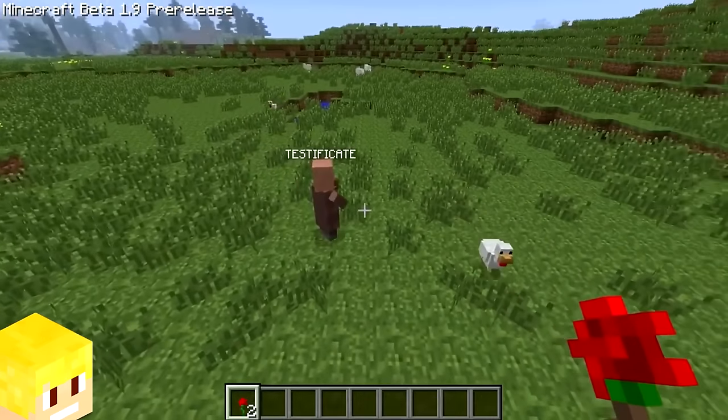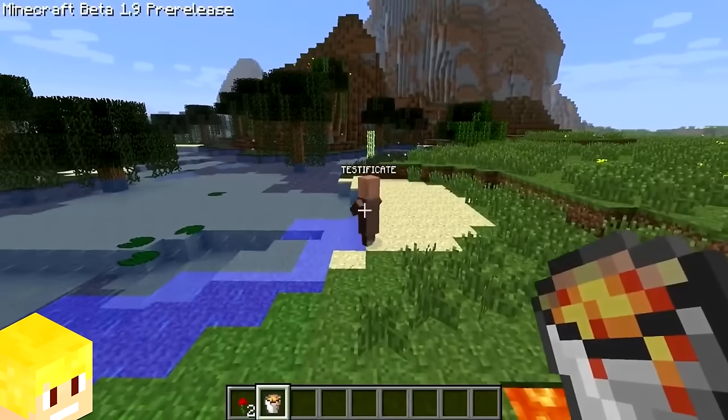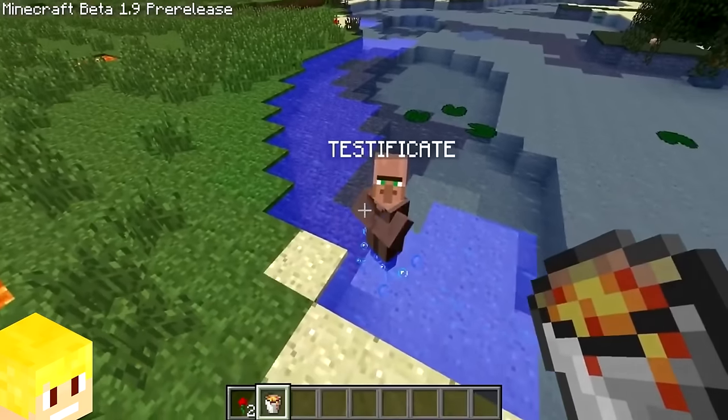Villagers in 2011 had the same mob AI as pigs, meaning they always just walked around aimlessly, which looked pretty funny.